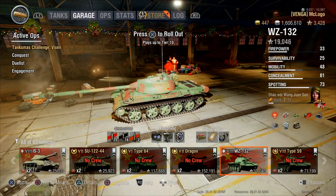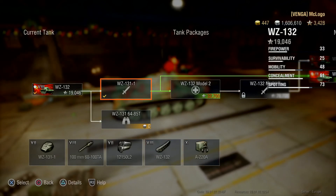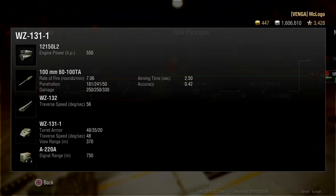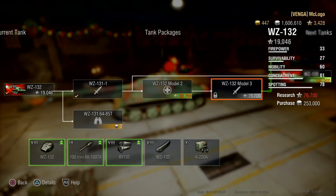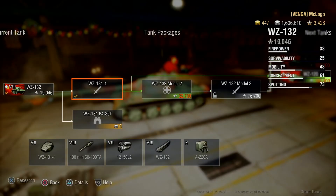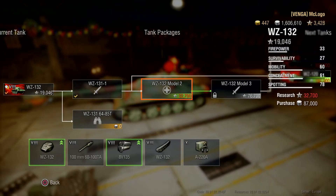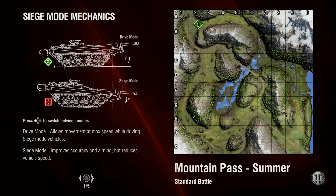I want to show you my newest tank that I've got — that's the WZ-132, the tier 8 tank. I've got it unlocked until the first gun, the 100mm, and this is a really, really fine gun. The alpha is very good, I think the gun handling with the 4.2 update for light tanks is really good, and the tank just feels good. If you compare it to the top gun, I think just the accuracy gets a little bit better, you get higher DPM, and the view range with the turret.